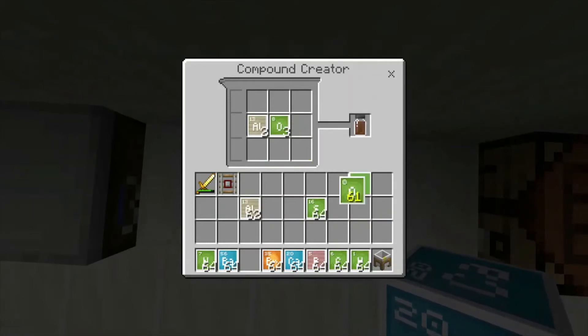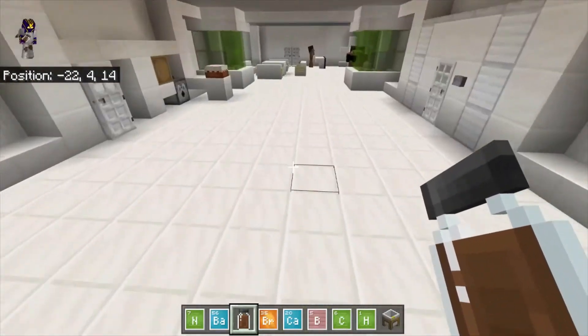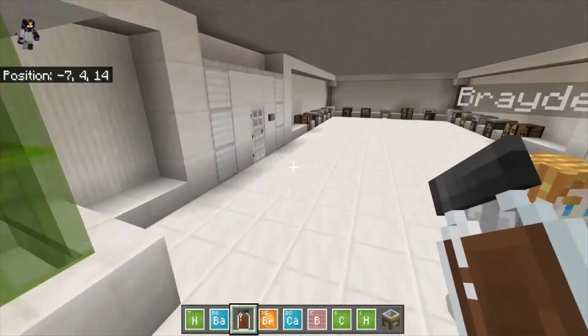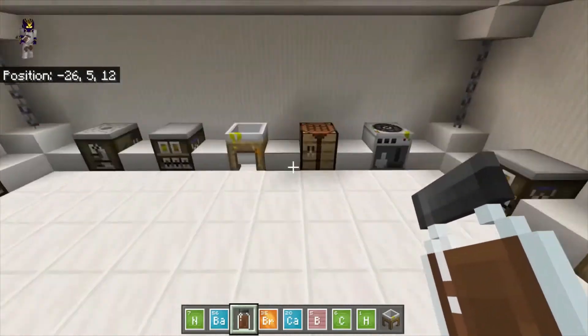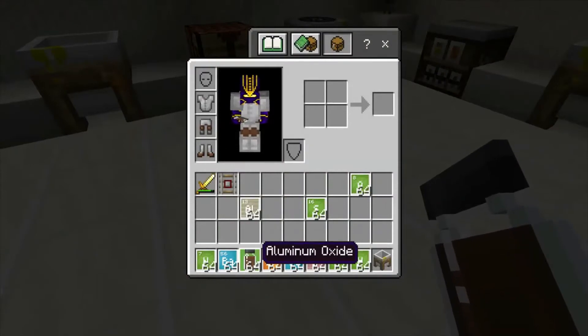And three oxygen. You're going to get aluminum oxide. It looks brown — it looks like diarrhea, almost. Alone it does nothing, but if you combine it with other things it works in different ways.